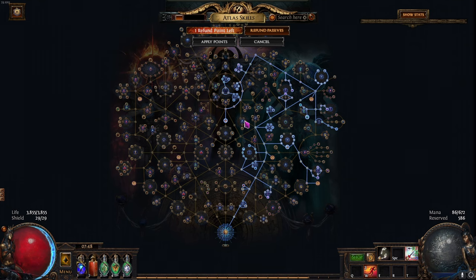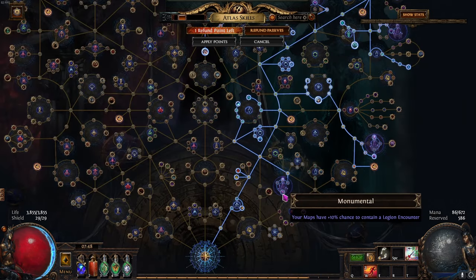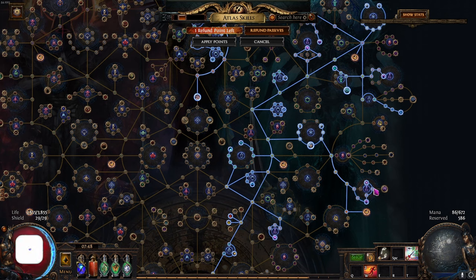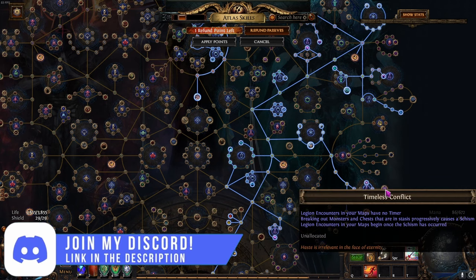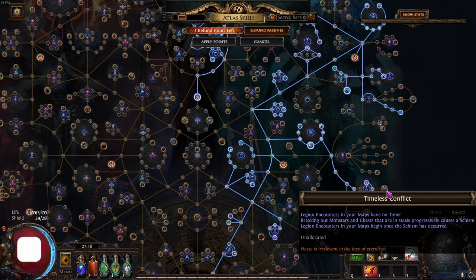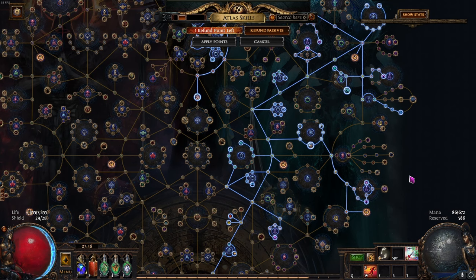Starting all the way from the bottom, we have Legion with an additional Legion encounter — the more we have, the better. With Legion, we don't take Timeless Conflict. I don't think anybody really farms Legion with Timeless Conflict, unless I'm misinformed. Please let me know if you know anyone that used Timeless Conflict and it was actually better than normal Legion for farming something that can fully clear the Legion.